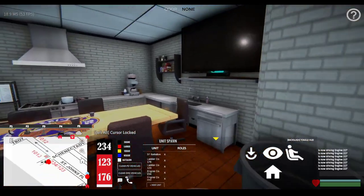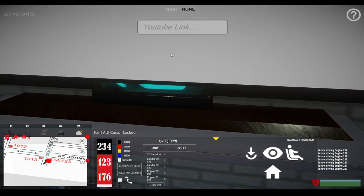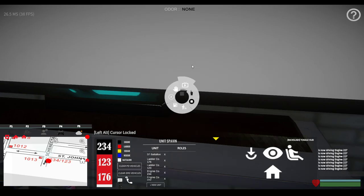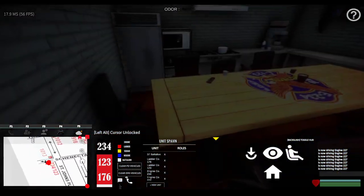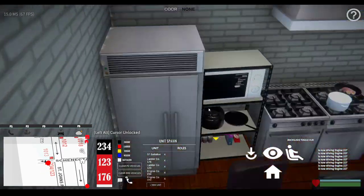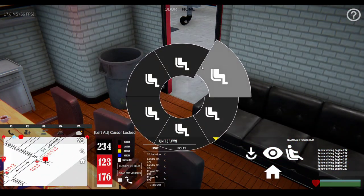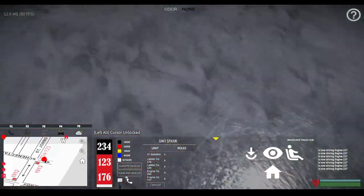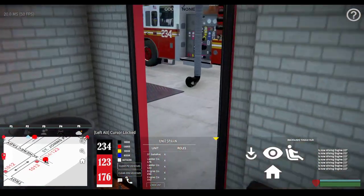I heard they updated it a lot. Oh wow, I can play a video on the TV! I can get a YouTube link for it - that's neat. Where the heck am I? There I am. I'm just going to take a seat down in the chair. How do I get up? Just cancel all animations.